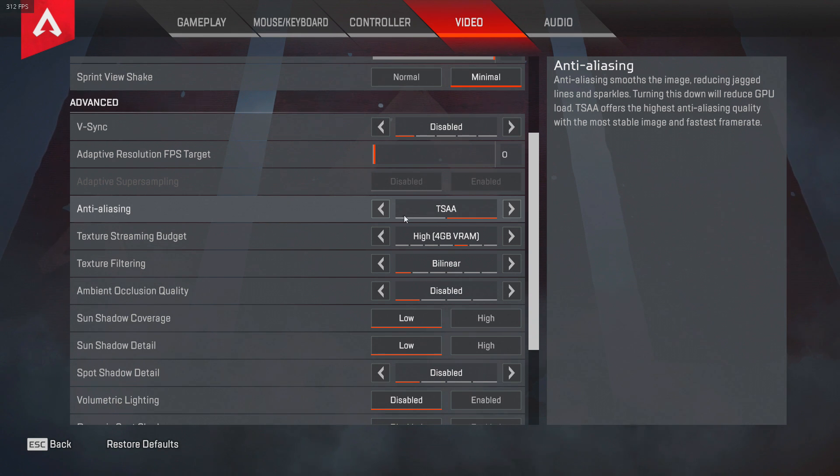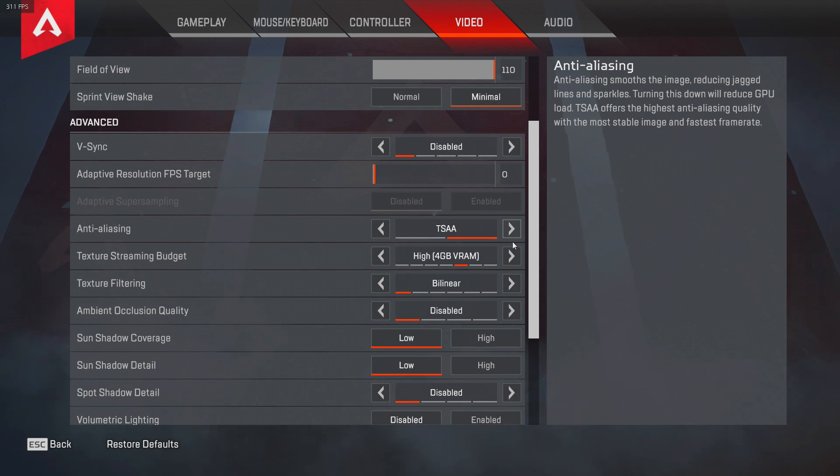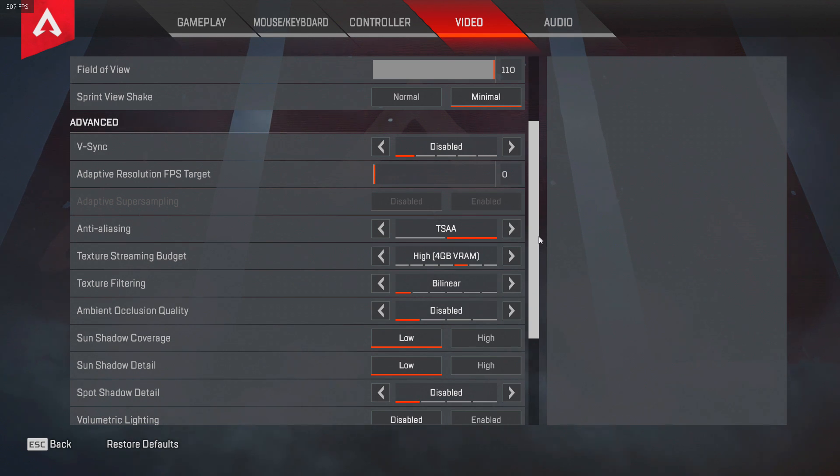Anti-aliasing is honestly personal preference. I feel like with it on my game looks better, but it can look glitchy with it off. If you have a really low-end PC, definitely turn that off — it'll help your performance.